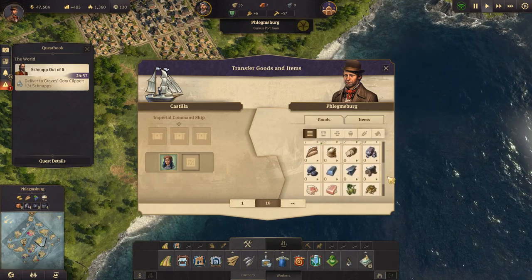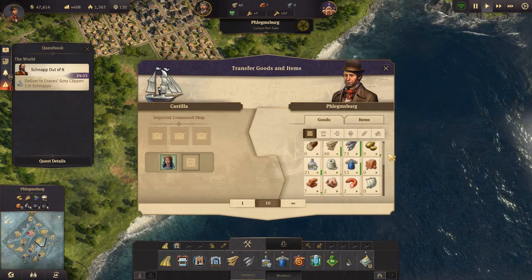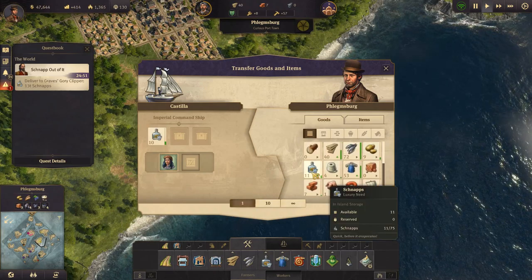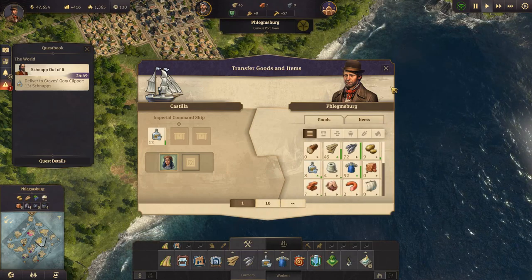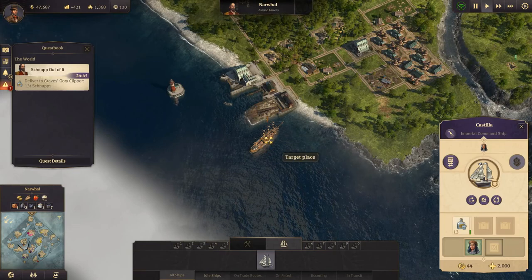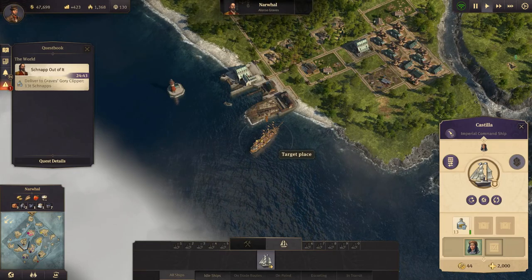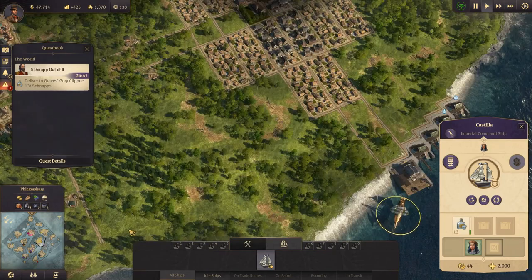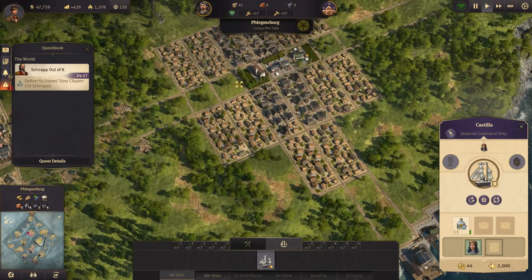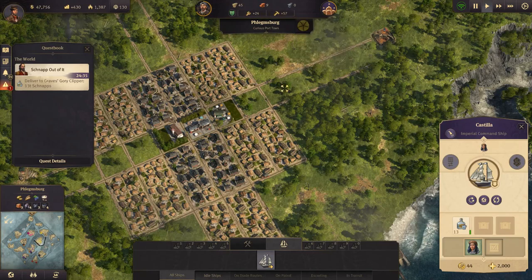Let's find the schnapps — there it is. Let's take 13 and sail that down to him and get our money. Alright, so our workforce situation is not great right now over here.